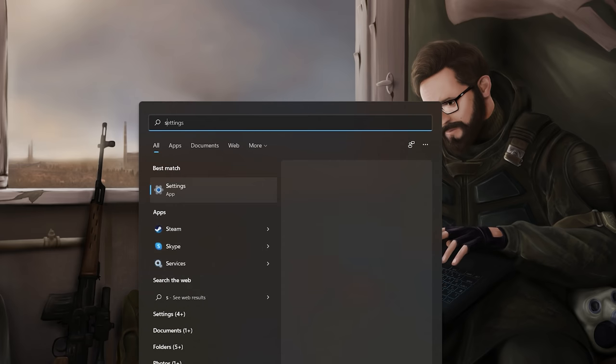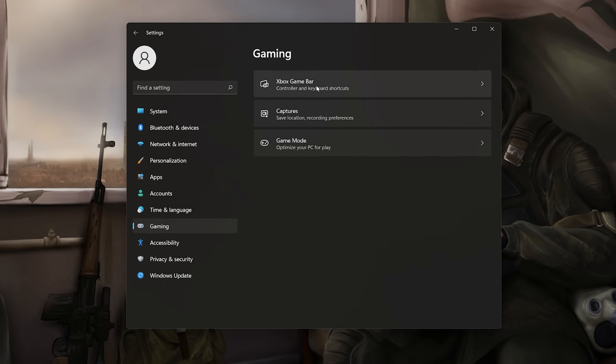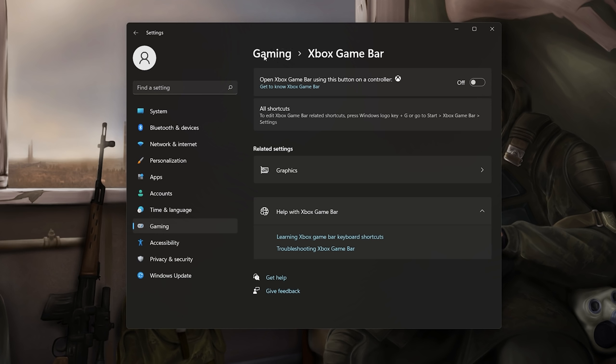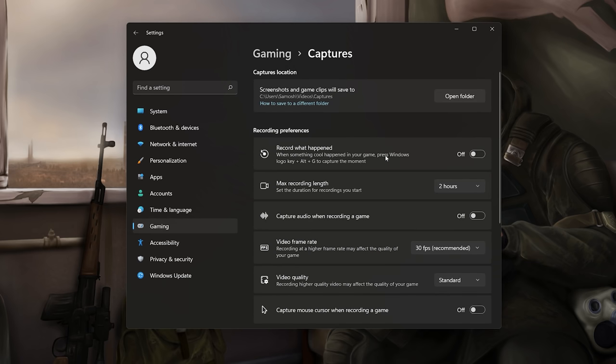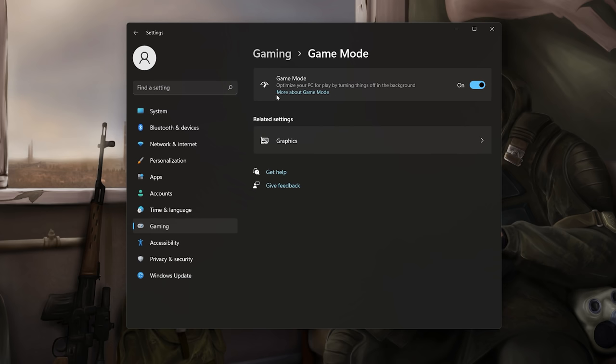Press the start button, type 'Settings', go to Gaming on the left side. Under Game Bar, turn everything off — it just causes unwanted pop-ups and decreases performance. Under Captures, turn this off too — if you want to record your gameplay, use Nvidia ShadowPlay instead. Finally, make sure Game Mode is turned on, as it optimizes your PC to disable background processes while gaming. Microsoft has been constantly improving it.